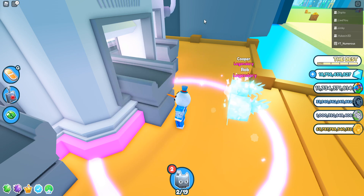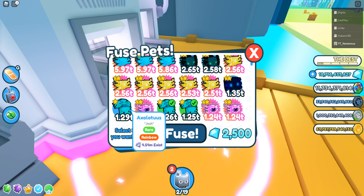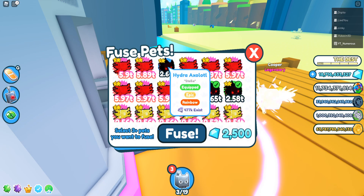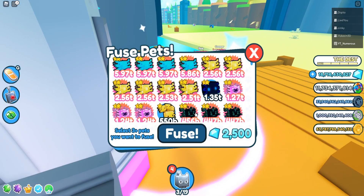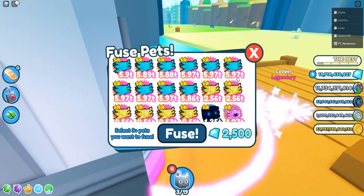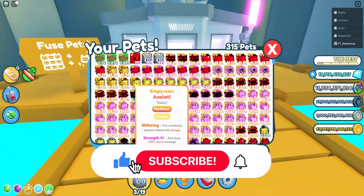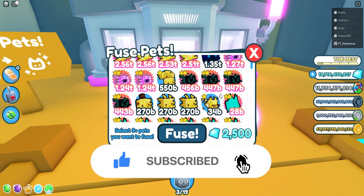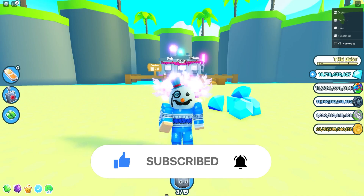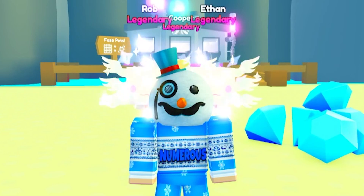Three hydro axolotls gets you a rainbow axolotl. These are a little bit hard to hatch this update for some reason, but you can still get it. You literally cannot get the mythics — that is impossible. But that is literally the best fusing method in the game: three hydra axolotls to make one rainbow legendary.